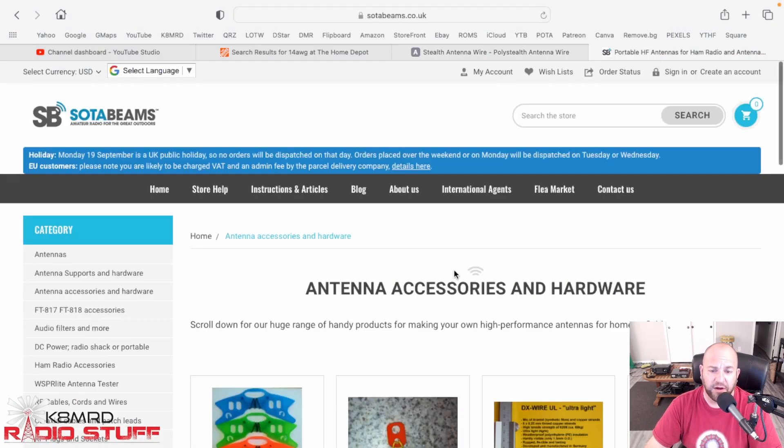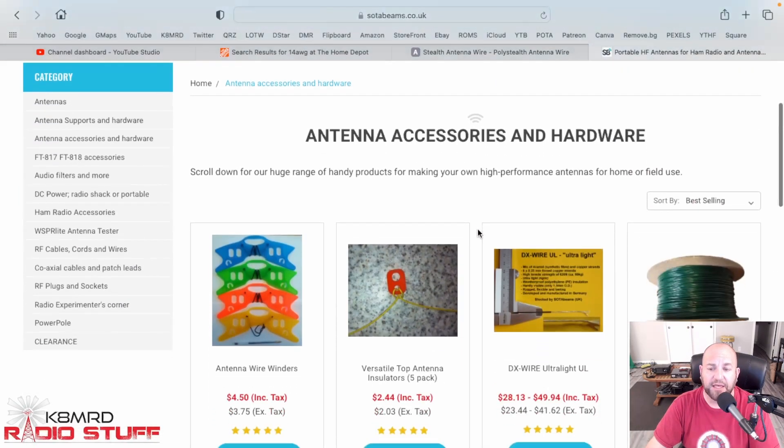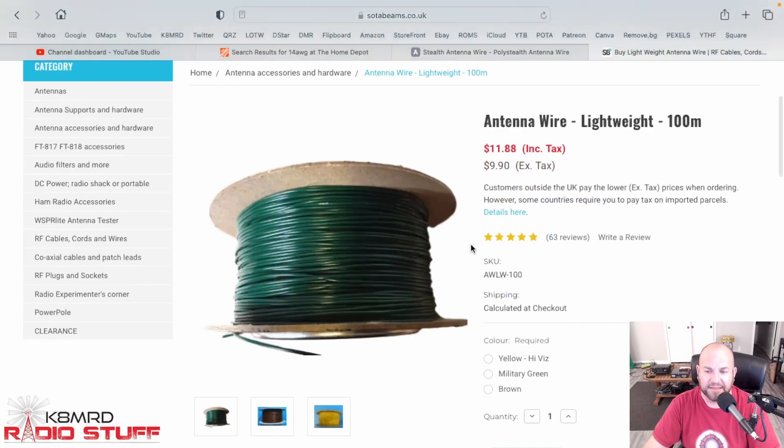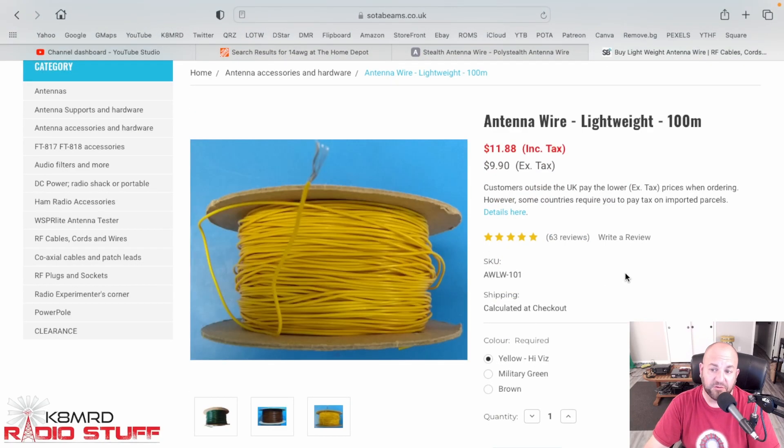Another wire I love: if you go to SotaBeams.co.uk, you can get their lightweight antenna wire. I like the Hi-Viz yellow version. It's $11.88 plus tax to ship to the U.S. — your total is about $25 for 100 meters of wire. It takes three or four weeks to get here unless you pay extra for fast shipping. Those are the wires I like. I've used every single one of them and like all of them. So whatever you want: one option you can grab off the shelf, two you order online. Either way, they're all great wires. Happy counterpoising.